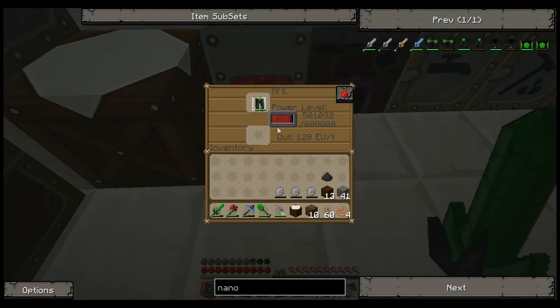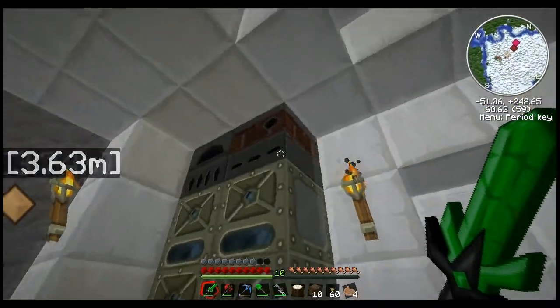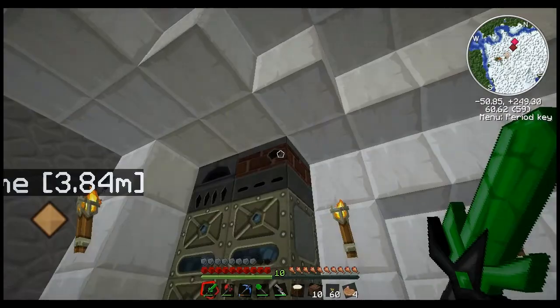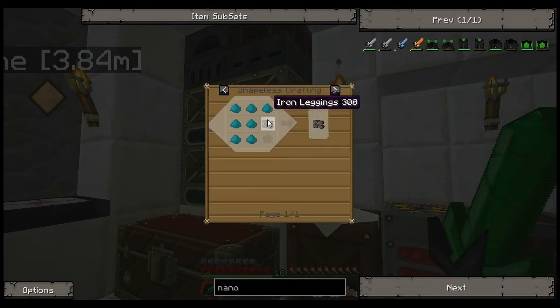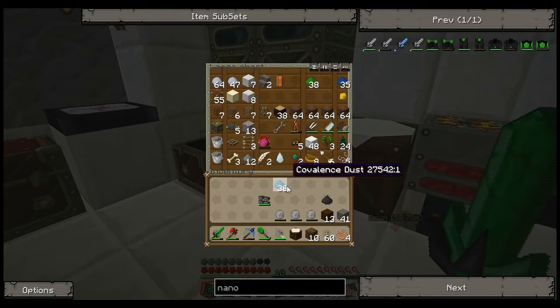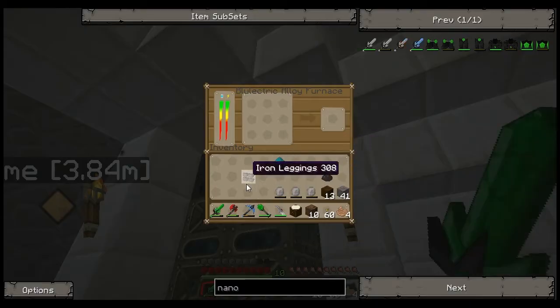Here we go - yep, fully charged. Now we can equip them. If your iron armor - oh darn. Can you repair it? Oh, you can, with the covalence dust. There we go, repaired. Now we can break it back down into useful iron bars.